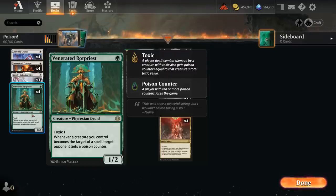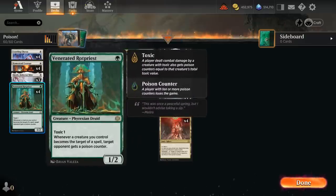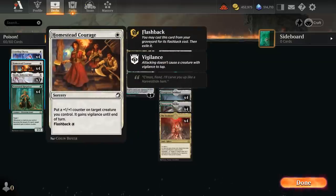The Rotpriest is an all-star in this deck — a 1-mana 1/2 with Toxic 1, saying whenever a creature we control becomes the target of a spell, target opponent gets a poison counter. This works both if we target our own creature with a spell, as well as if the opponent tries to kill one of our creatures with a spot removal spell — they will also get a poison counter. To make use of the Rotpriest, we also have four copies of Homestead Courage, a cheap way to target our creatures twice, so especially with multiple copies of Rotpriest out, this can quickly add up and help poison the opponent even on a stalled board.